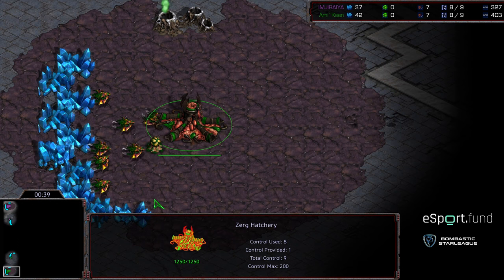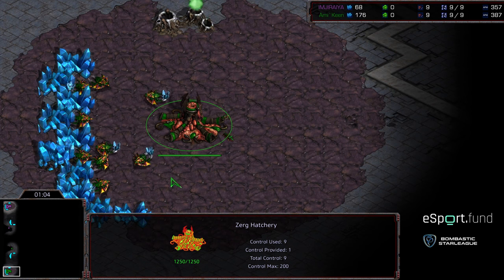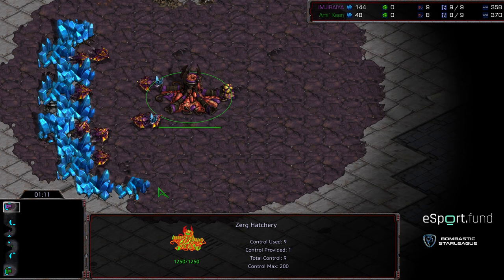It seems like what has happened in both matches thus far is that Keen has managed to sneak an advantage but hasn't been able to close it out, and Jiraiya has found a way to win. We'll see if that carries him to the round of four. It's possible Keen could do a reverse sweep here — he's shown he's capable of winning the matches, but Jiraiya just seems to know how to win.